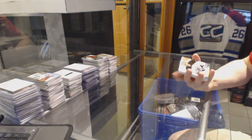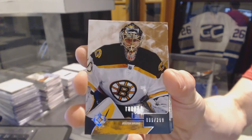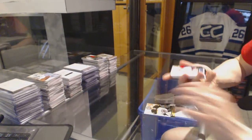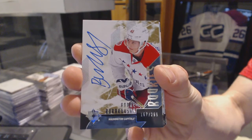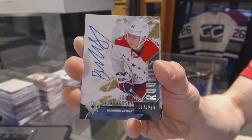We start with a base card, number 299, Tuukka Rask. Rookie Autograph, number 299, Andre Burakovsky. Andre Burakovsky, Rookie Auto, number 299.